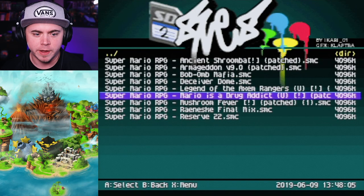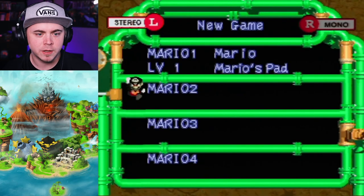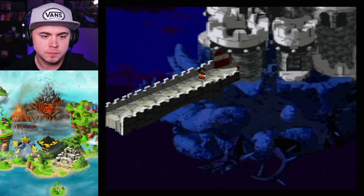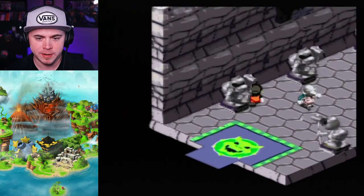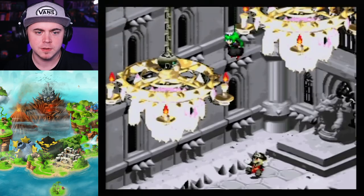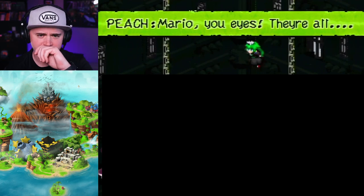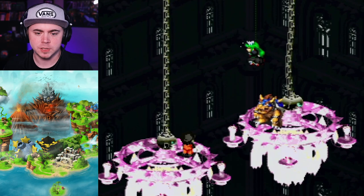Next up, we have Mario is a Drug Addict. I see the trippy colors already. Bowser's palette looks crazy, and the music's different. The palette is green and Mario's eyes are super red — I wonder why that is. The button palette looks crazy. I don't think there's gonna be too much different with this game — I think it might just be a palette swap and music swap. Is that Peach with green hair? Bowser looks sick. Oh, flashing lights — I might not even show this.